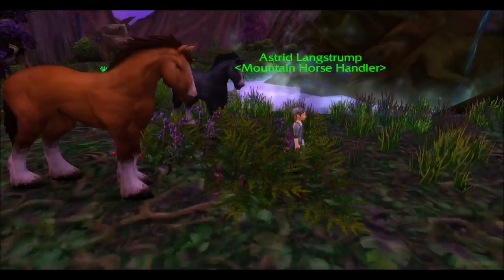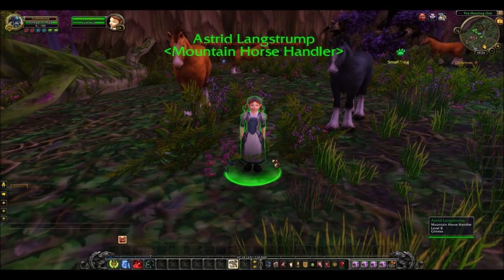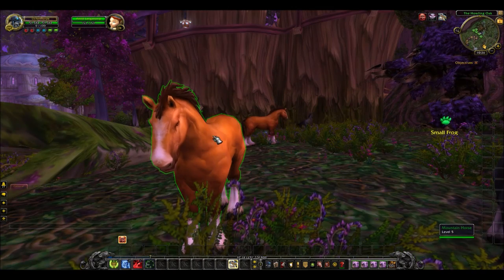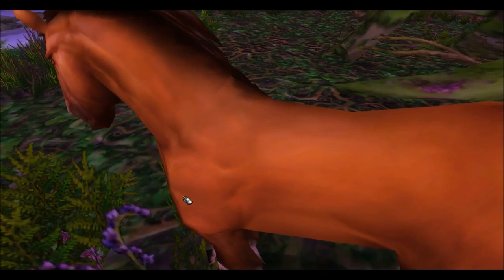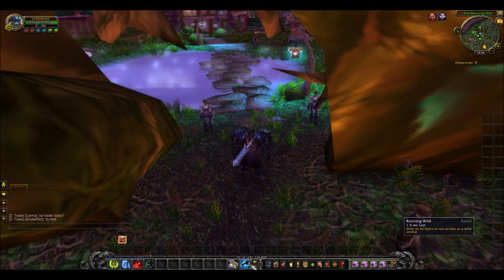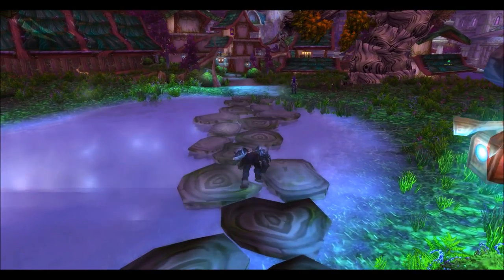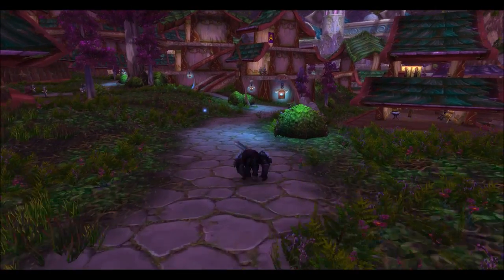Also in Darnassus are the Worgen mounts — the mountain horse, of which there's only one variation. You can find this at the Howling Oak, right next to the Cenarion Enclave. But if you're a Worgen, you can also get the Running Wild ability at level 20, which is probably superior to that mountain horse — it lets you run at the speed of a ground mount. A very interesting Worgen trait.